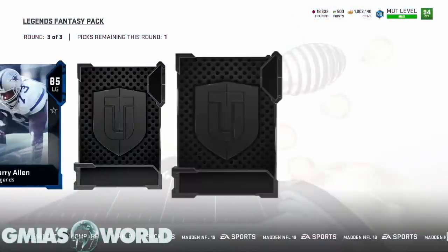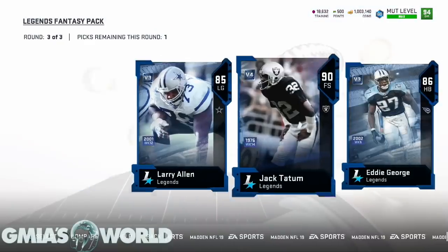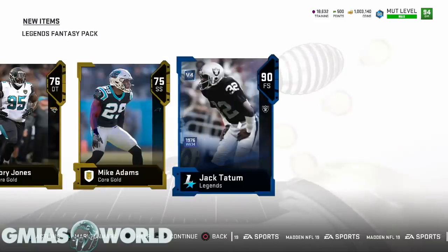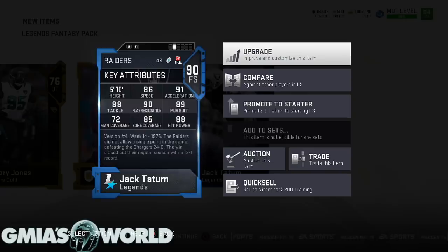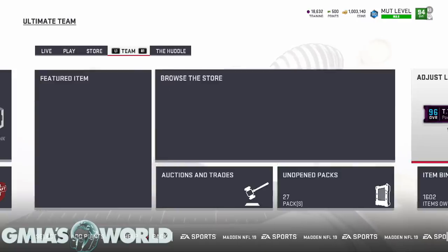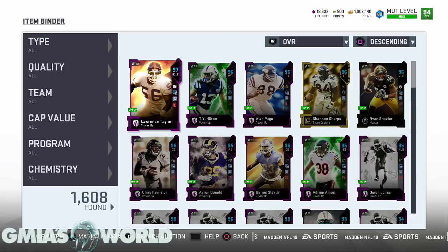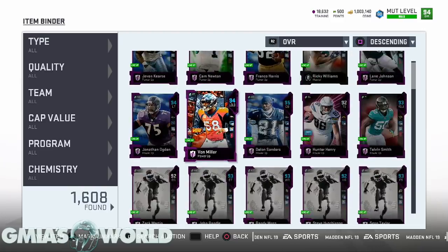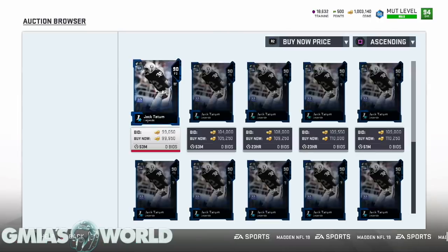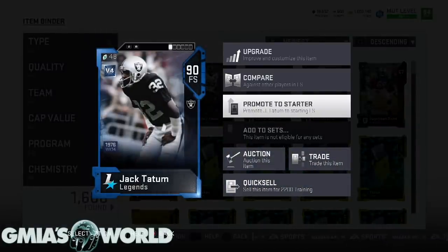In this round — 72, 76, 75, we'll take those. Larry Allen, another garbage legend, Eddie George — oh nice, Jack Tatum, a 90! He's kind of slow though, I can't really rock with Jack Tatum. He might get sold — I gotta go see what his value is. I have no interest in completing the set simply because he doesn't add what I need; his speed is lackluster and that's not going to help us.